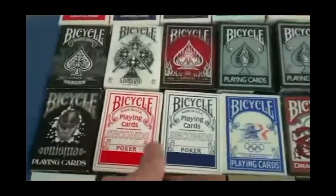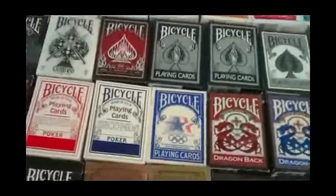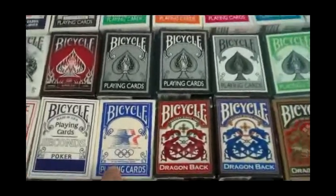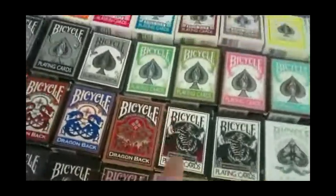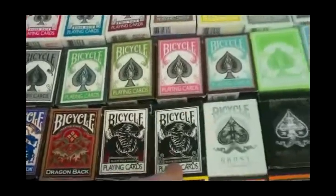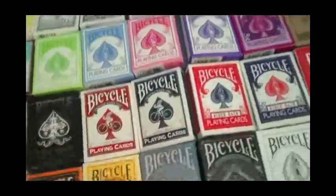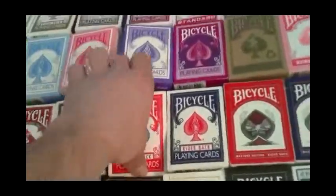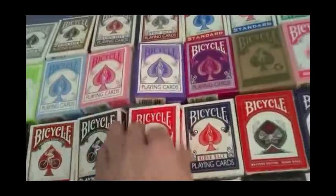Enigma. Bicycle Seconds in red and blue, which is just a Raider-back design. The 1988 Olympics deck. Dragonbacks in red, blue, and gold, which I absolutely love. Black Tigers in the red-pip one and the white-pip one. A Ghost deck and a Black Ghost. Cupidbacks in red and blue. Those are the gold ones.